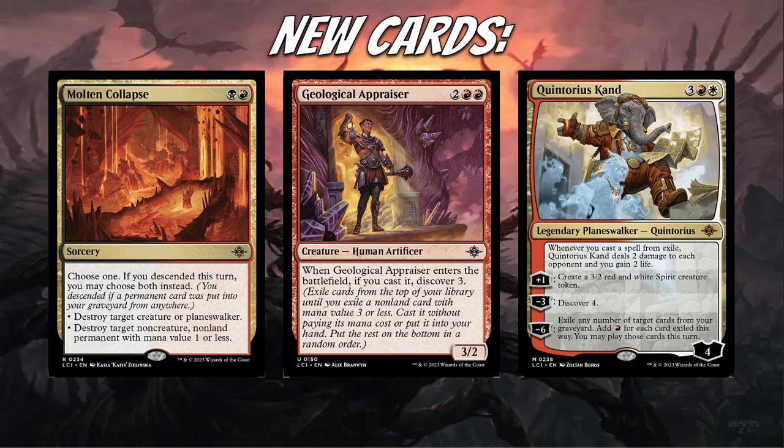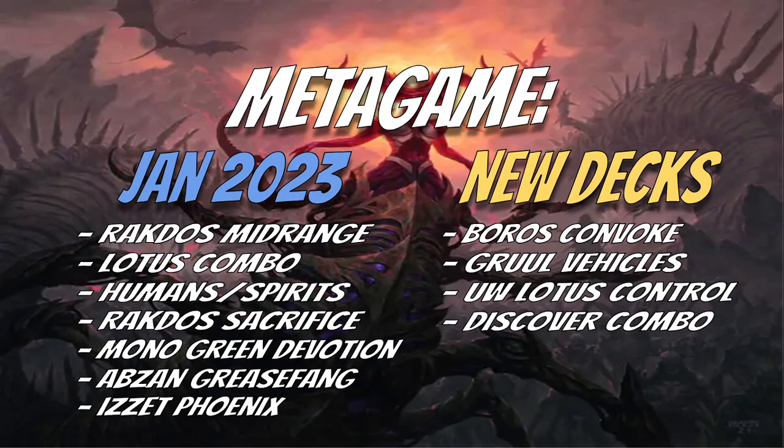Those are the high impact new cards that entered this year. Now let's talk about the metagame. In January at the beginning of the year, the decks that were featured were Rakdos Midrange, Lotus Combo, Humans and Spirits, Rakdos Sacrifice, Monogreen Devotion, Abzan Grease Fang, and Izzet Phoenix — not necessarily in that order, just a list of good decks that were featured at the beginning of the year.